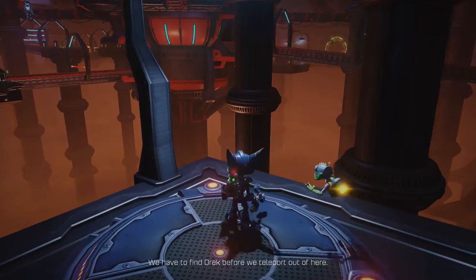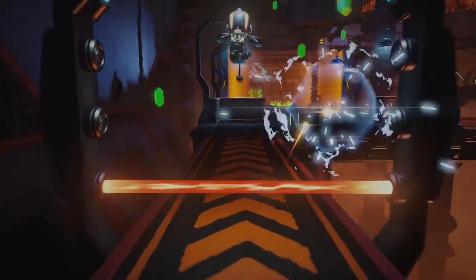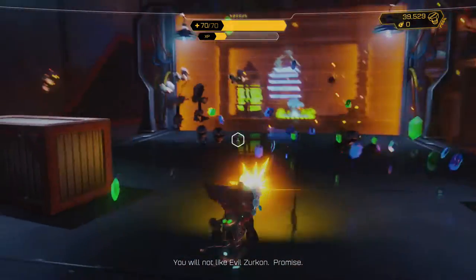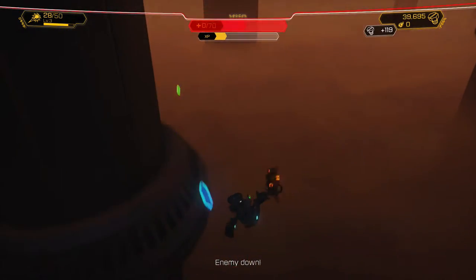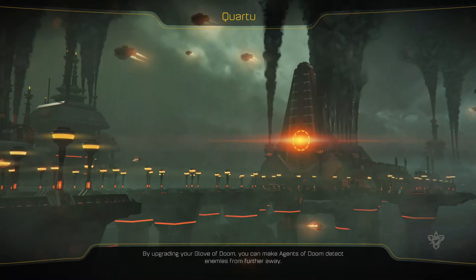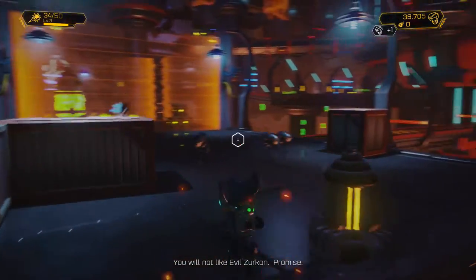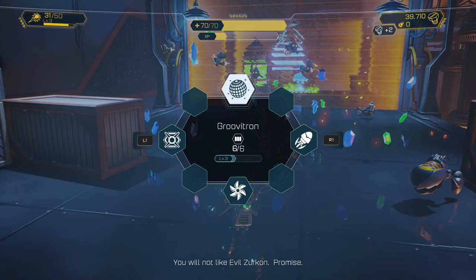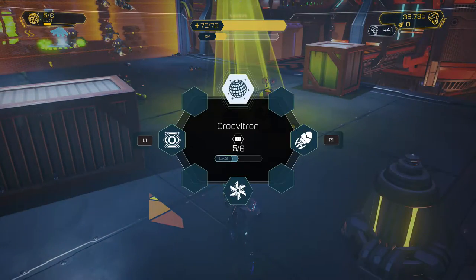We have to find Drek before we teleport out of here — can't teleport out. More mousers! They knocked me off the edge! Are you kidding me? That was brutal — I didn't expect them to be that vicious. We're gonna start trying to use our Groovatrons and our Zircons pretty much all the time, because since they're passive things, that's really the only way to level them up. It looks like we can carry six of these now, so that's great. Dance, mousers! It looks so awesome. I love it.